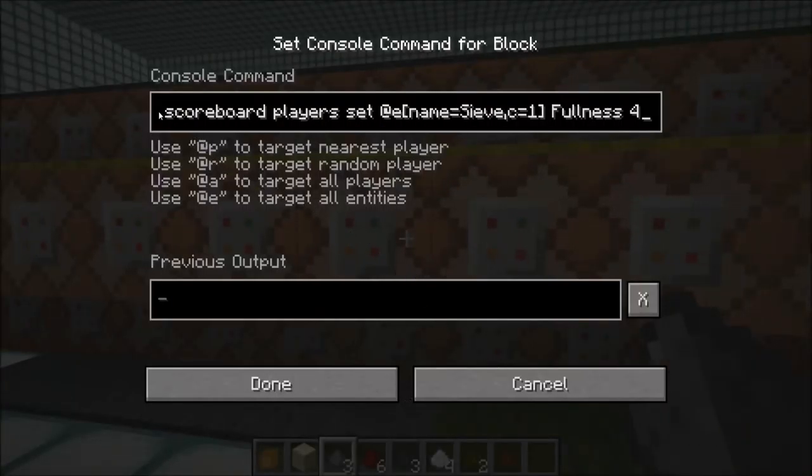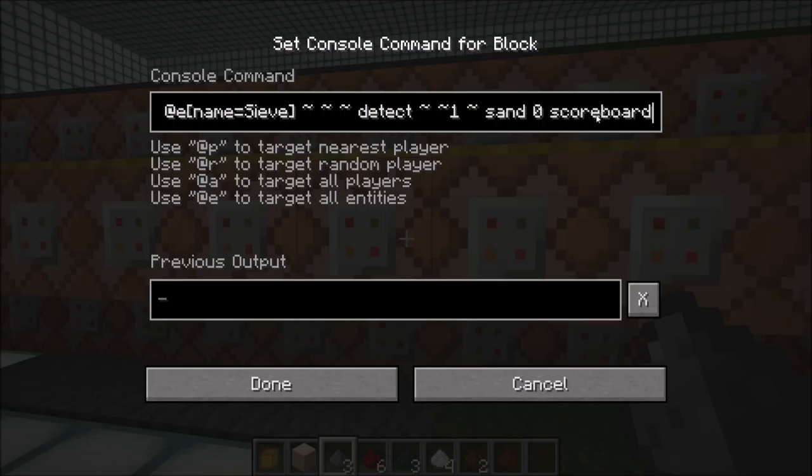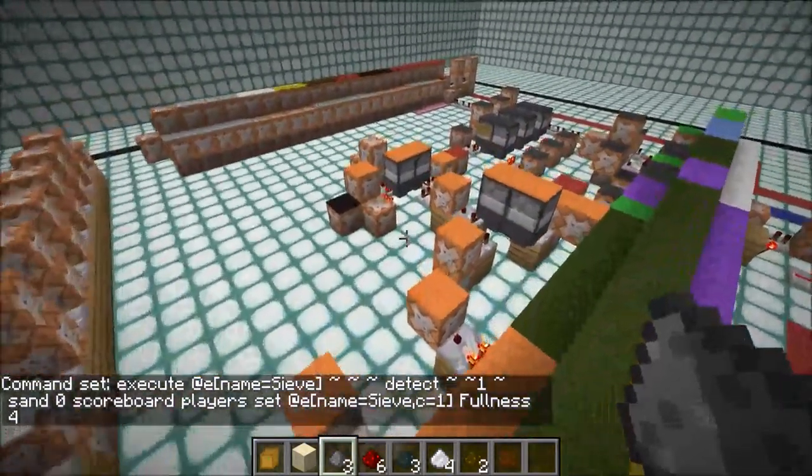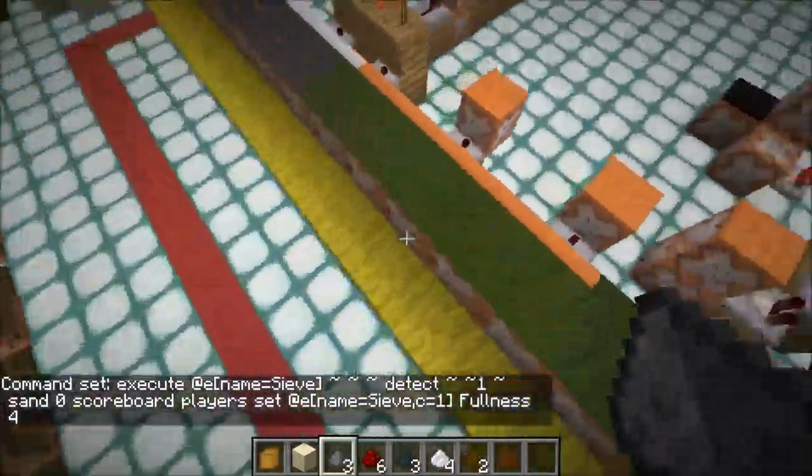And then we get to the whole setting the scoreboard. So when it detects sand of type 0 one block above it, then it will do scoreboard players set, name "sieve", fullness 4. And then we have the hopper clock over here actually changing the value over time.